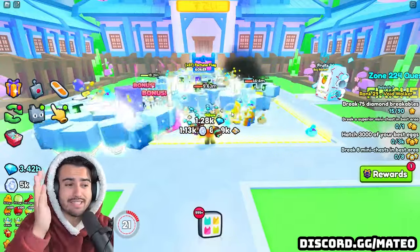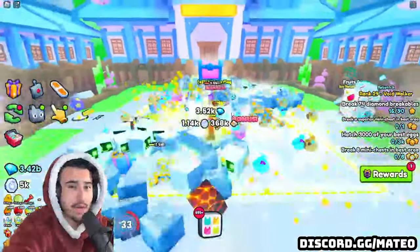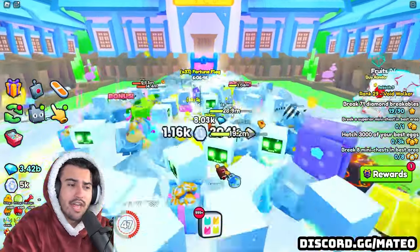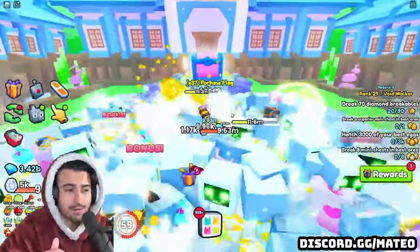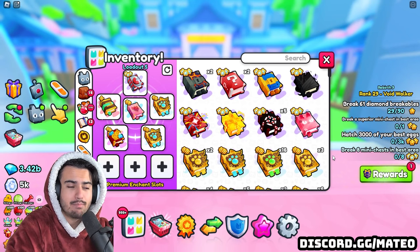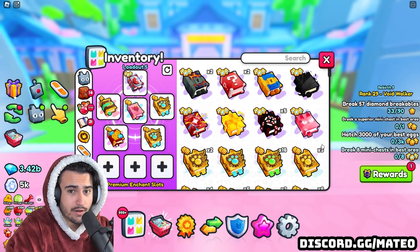Now moving on to probably one of the biggest things and what you guys are watching this video for — your enchant loadout. Your enchant loadout is also one of the most important things about how much diamonds you're earning, and there are a ton of misconceptions and a lot of theories that people have wrong about how this works. Before I explain enchants, there is something you definitely need to know about enchantments in Pet Simulator 99, and that is that there is a set limit on how effective these enchants work.